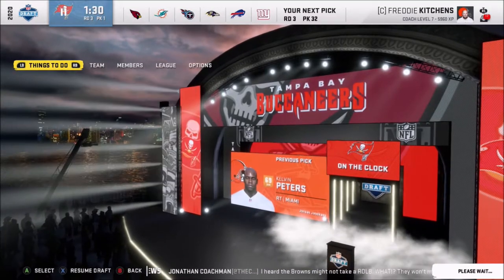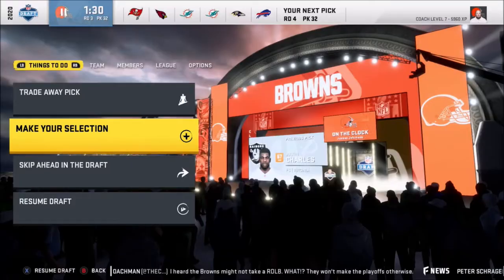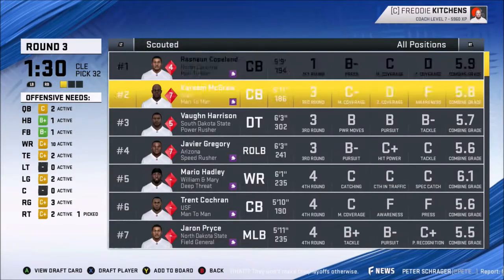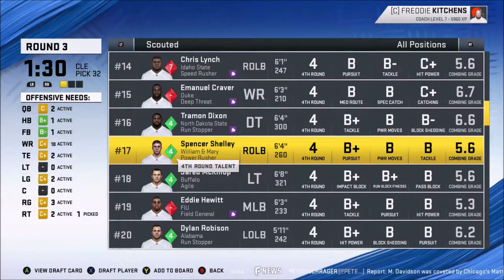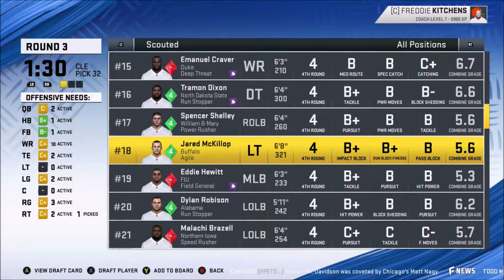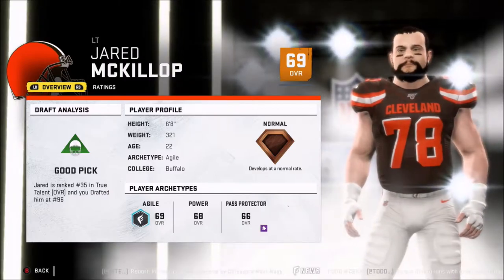The rookies are not very good this year in Madden — I think that may be on purpose. Going to scouted. All those guys are gone. Fourth round. There's a defensive tackle with pursuit — actually that's not bad. I need a left tackle. He's strong, he fits my scheme. Let's go, buddy. Another good pickup. Skipping in the draft to the next user pick — last pick in the fourth round. Picking last every round is tough.